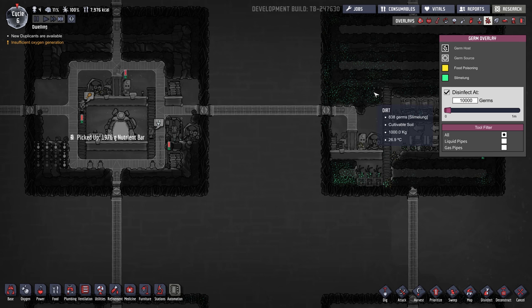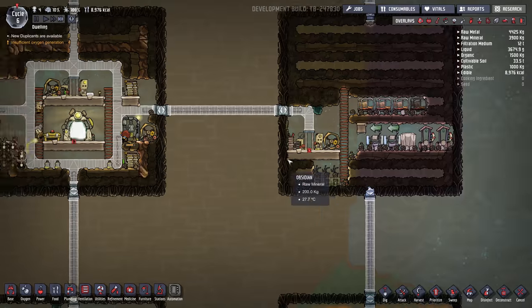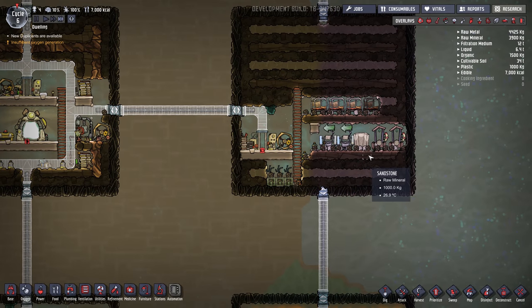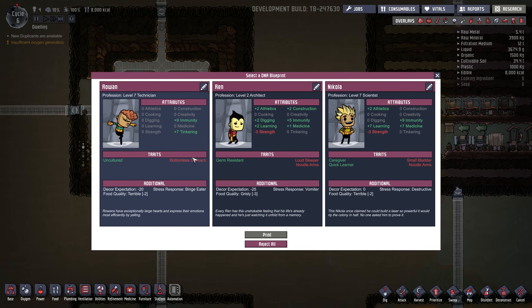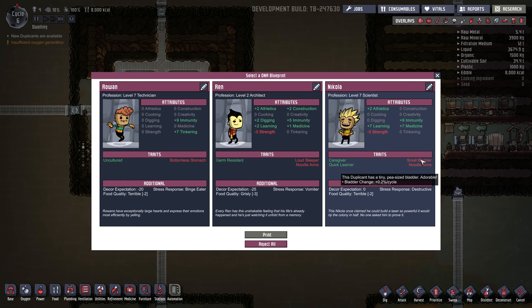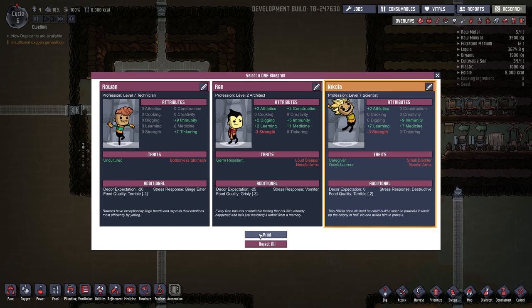Oh, we got slime lung in here. I don't remember there being slime lung in here before - maybe I just didn't notice. One more dupe. We have bottomless stomach - I don't like that. Loud sleeper - I don't really like that either. Low strength isn't a huge deal. I know I usually go for strength, but they can still carry quite a bit. Good immunity. I'm going to go with Nicola.